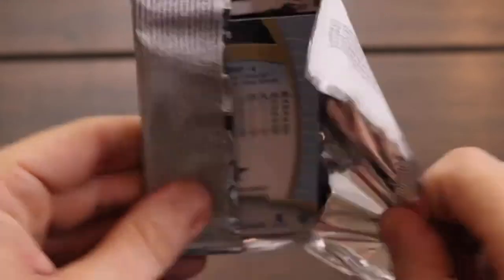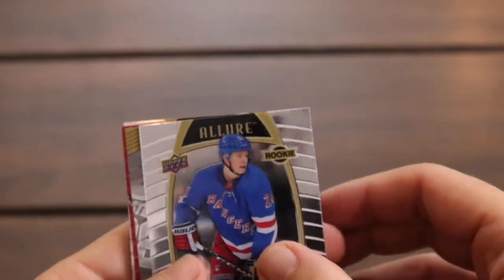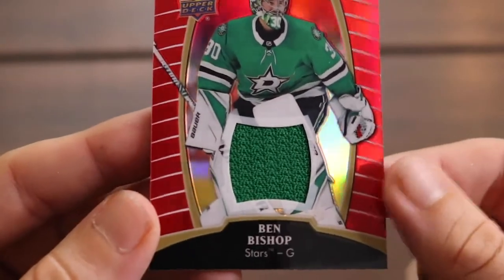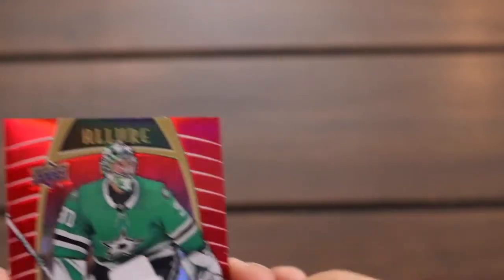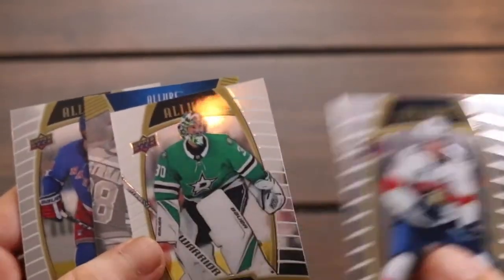This pack feels thick. There's a Cappo Caco, Rangers rookie base. Got another Top 50 — Trent Frederic, I believe it is. And here is the card that was feeling a little bit thicker — it is a jersey card, a little bit of relic there. Ben Bishop from the Stars. That's a red rainbow jersey card for Bishop. Kind of a plain piece there, no patch. But I am a huge fan of relic cards in general. We love our autos too. There's our Top 50 and there's our Cappo Caco, and then another Ben Bishop base.